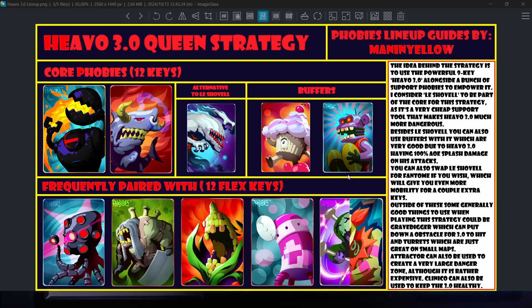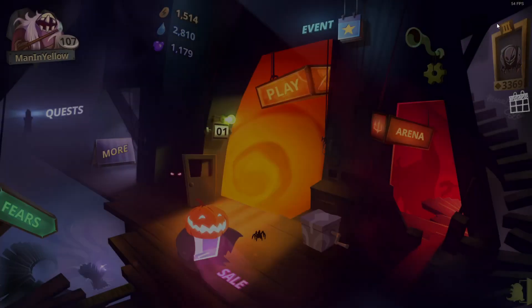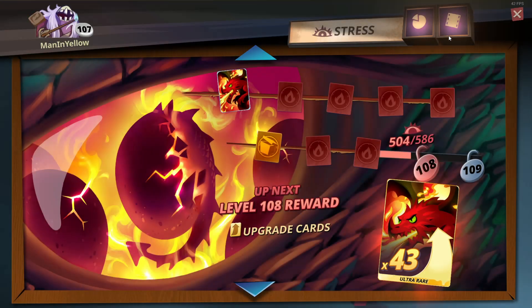So that's the very basics of how you use this phobia. An important thing to do is summon the Hevo 3.0 fairly early, which is pretty hard because you're giving the opponent a lot of turns where you aren't doing anything. But it's important because otherwise the opponent will bring a counter phobia and that can be pretty tough to deal with — not necessarily the end of the world, but it can be pretty bad for you.